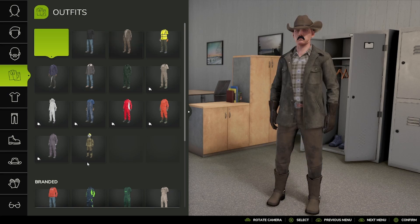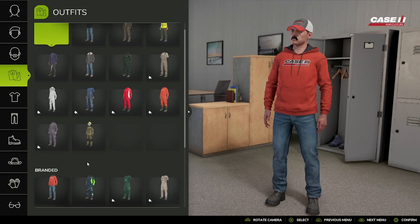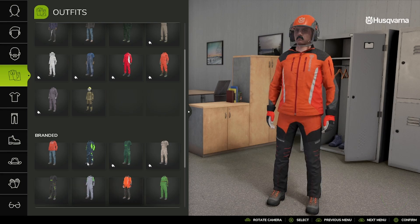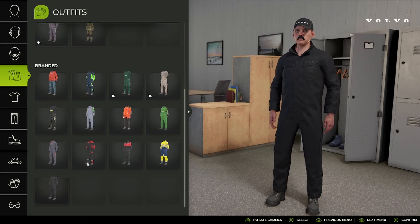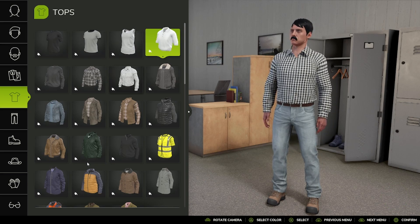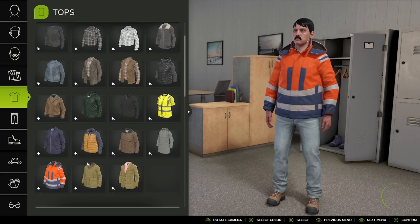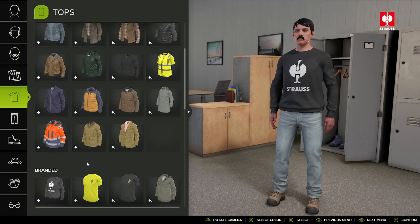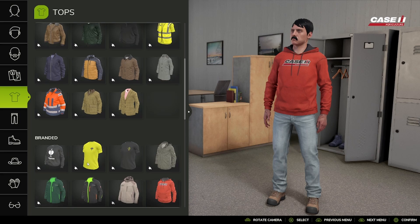Next is the outfit section. We have brands like Case, Straws, and then tops. It is very hard to tell in this build which category you are currently on.